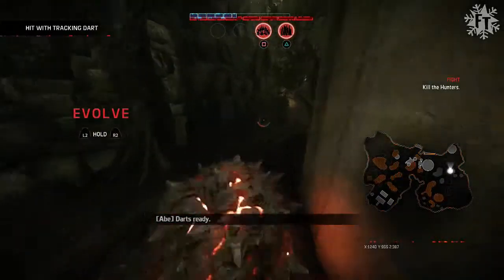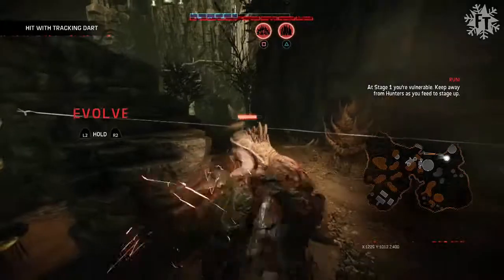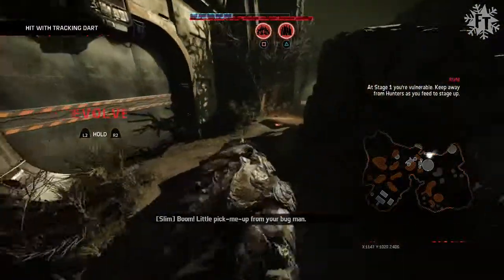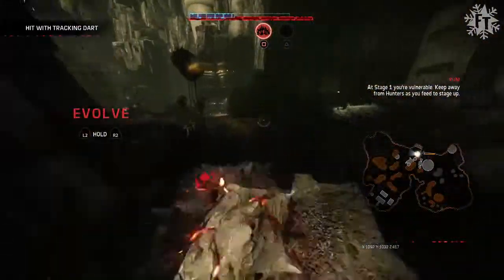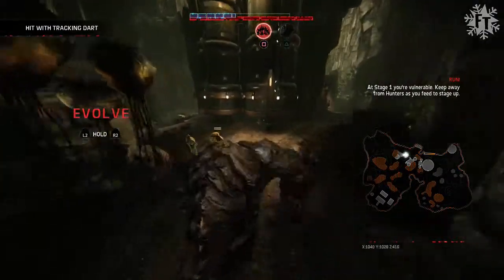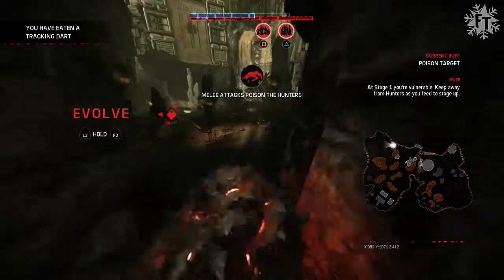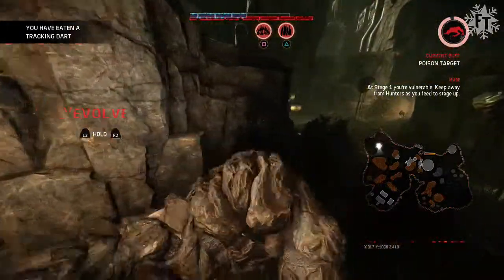I'm still alive. Now we're going to roll, just roll Behemoth, get to safety. Getting out of there is key. I need to evolve right now. I really haven't lost that much health though, surprisingly enough. Those tracking darts are so killer. I've eaten a tracking dart, I don't care about that — I'm already in a tracking dart position. Once I get this tracking dart off me, I'm going to evolve.